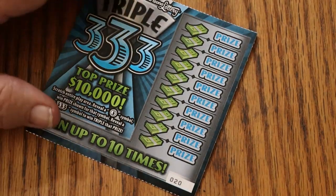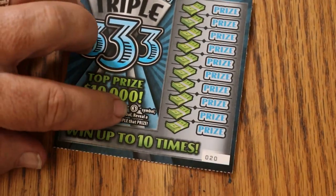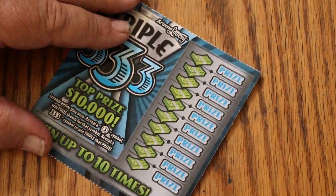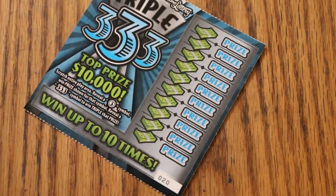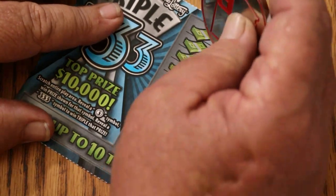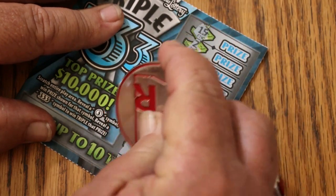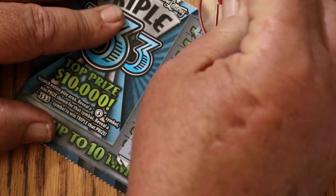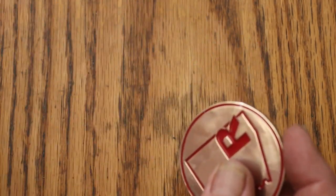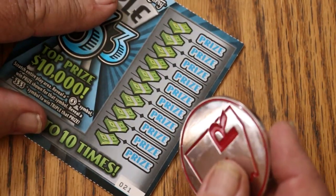So, all we're looking for is threes — a three circle there, and a three, three, three. Nothing else matters. Let's get the show on the road. I've got to do this slightly at an angle due to the position of the tripod. And ticket 20 is a blank. Nothing there.